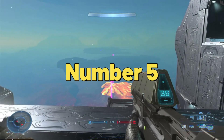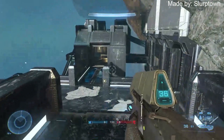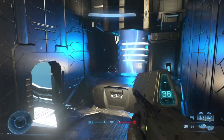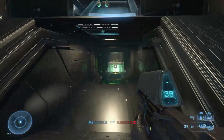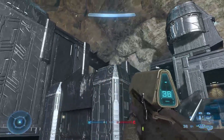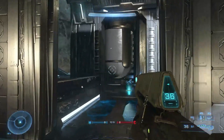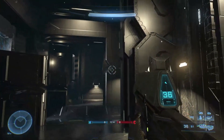Starting off at number five is Lockout from Halo 2 — an instant classic. This map needs no introduction at all, but it definitely needs to be on the list. It's got tight corridors, verticality, and intricate design, and any Halo player new or old is going to instantly fall in love playing firefight on this map. It does need a little bit of resizing due to the sandbox, but besides that it's a perfect map to add to firefight.